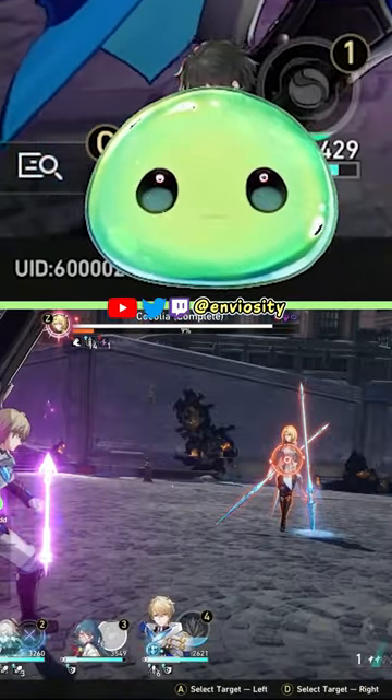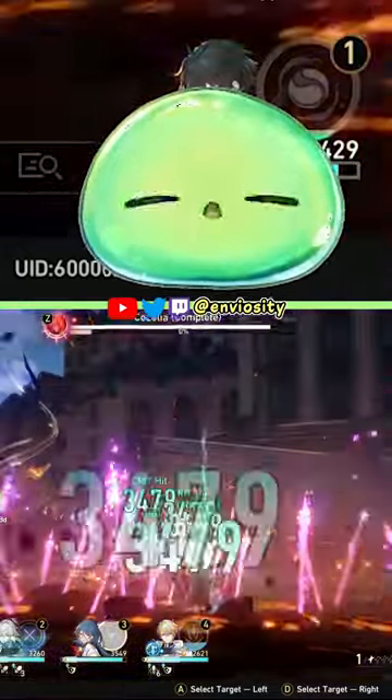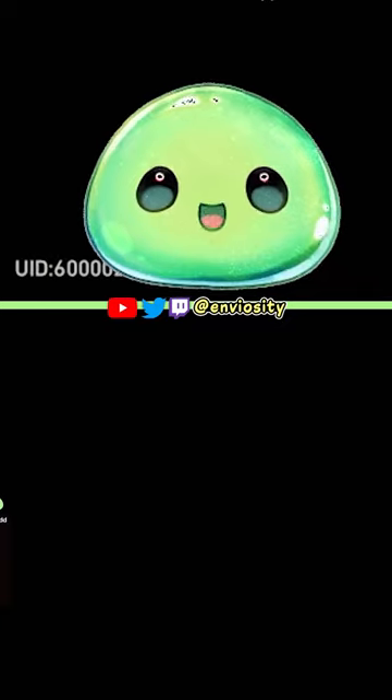Step 1 is making sure you have a full party killing the boss. Right now we're going to be killing Kekolia. We had a full team, 4 members in the party.